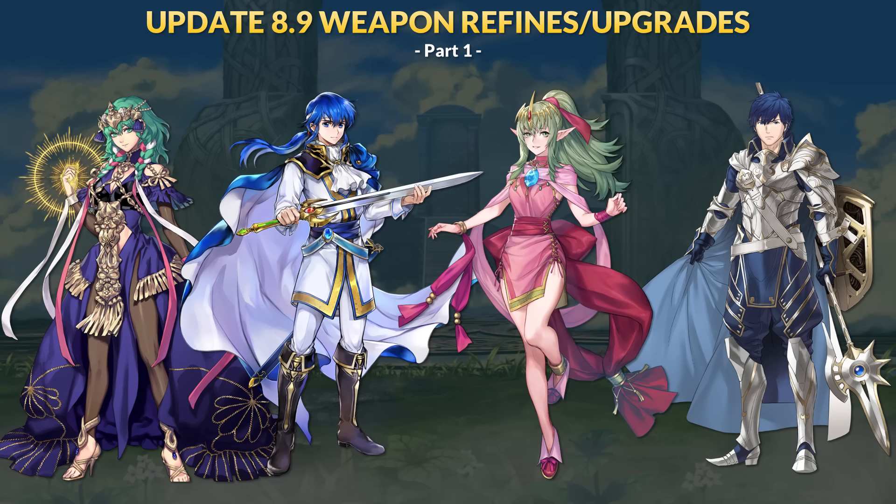Today we're talking about the new refines for update 8.9 in Fire Emblem Heroes. In part 1 we're going over the Choose Your Legends 6 units: Brave Byleth, Seliph, Tiki, and Chrom.